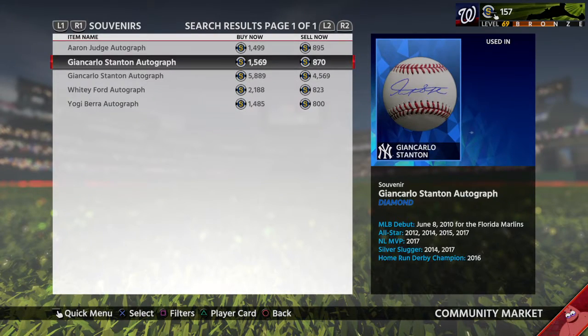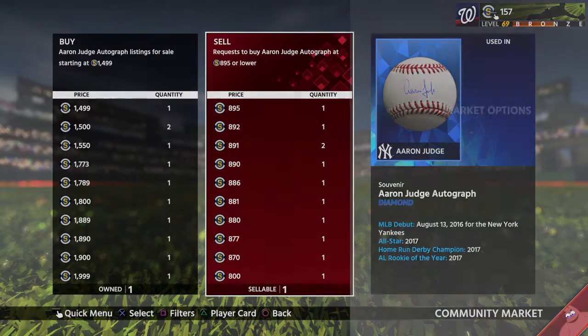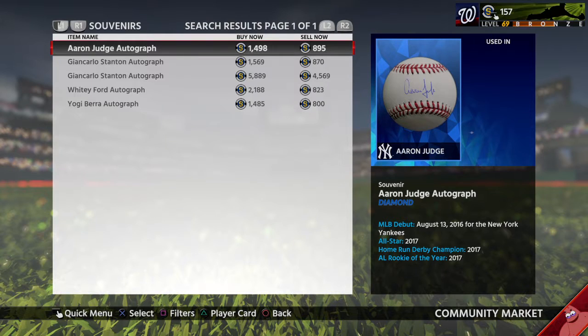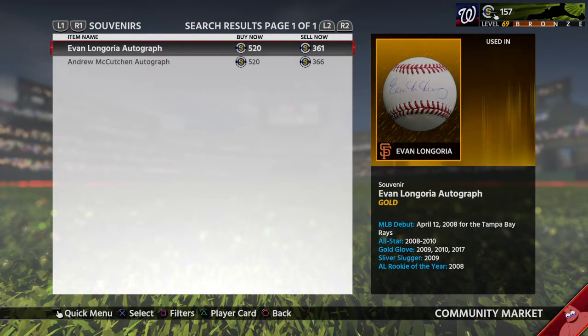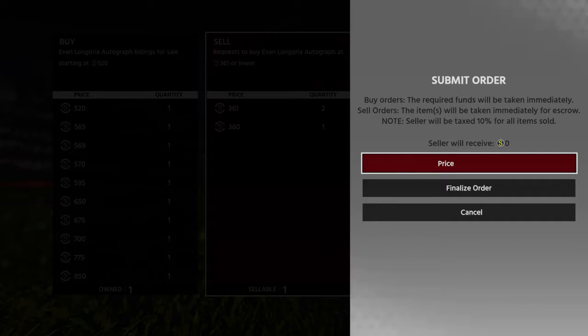All right, right here — look at that. Basically 1.5k, so 1,498. There you go. And then we've got the two gold baseballs of Evan Longoria. Can't believe he's a Giant now — that goes for about 500, so 519.